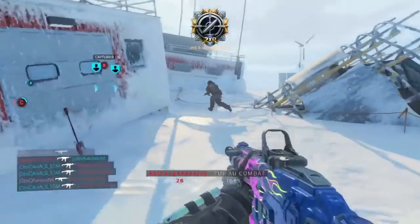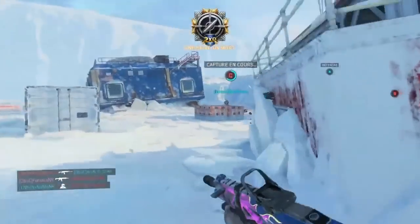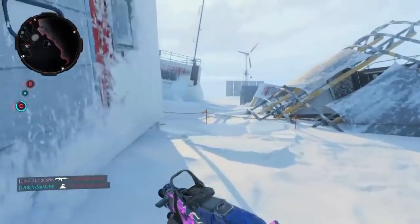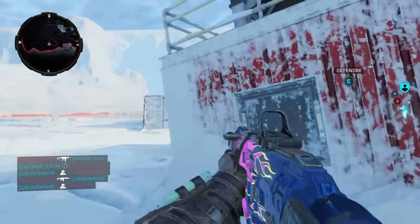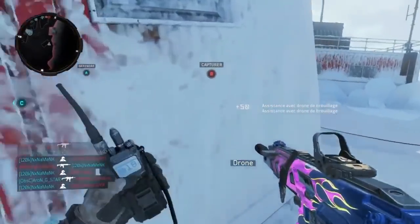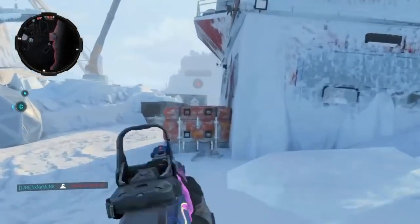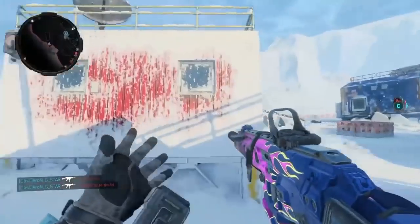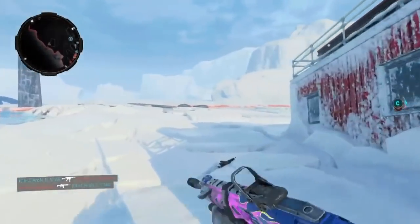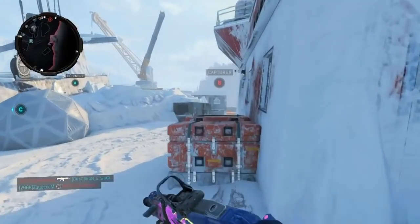Donc les potos, aujourd'hui on se retrouve pour une exclu FR. Franchement, je pense que vous n'avez jamais vu ça, ou peut-être très rarement. En tout cas, en partie, vous pouvez le voir sur ma partie : j'ai le camouflage de la MX-9 Patriot, le camouflage Réactif, sur mon arme ICR-7. Franchement, c'est un truc de ouf, il est magnifique. Et non les gars, ce n'est pas normal — ce n'est pas disponible normalement. C'est juste un énorme glitch, mais un glitch hyper facile à faire. Donc voilà, je vais vous expliquer maintenant comment on va faire.